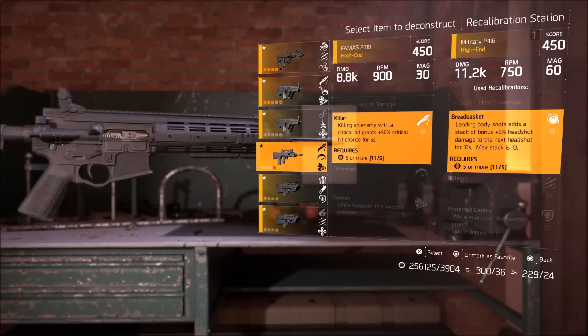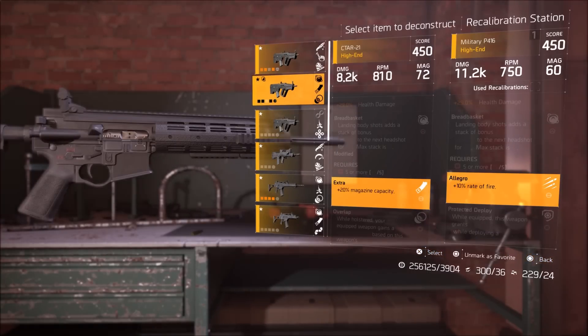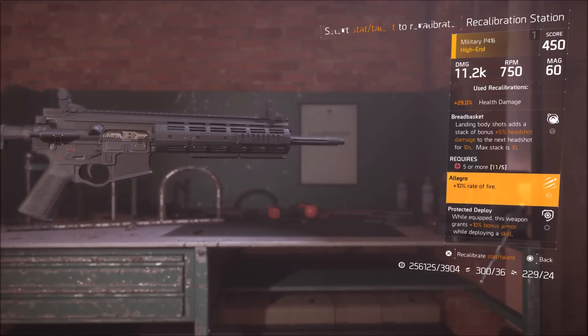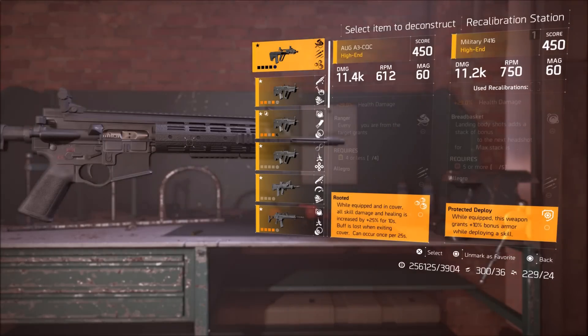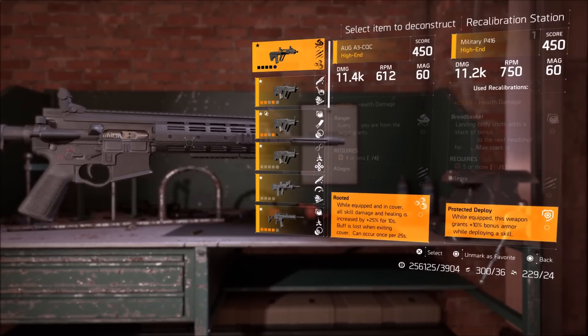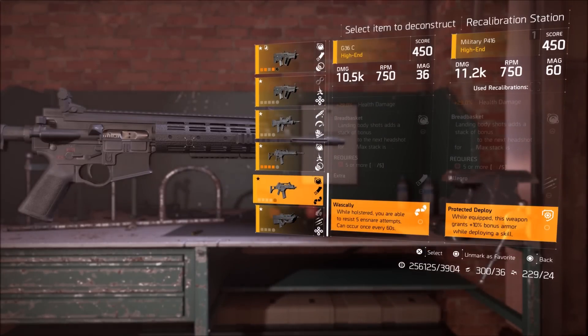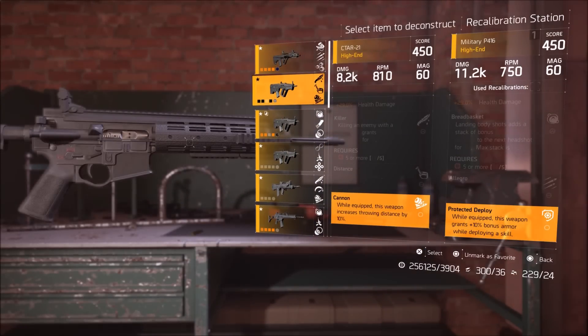Anything that has a requirement I can change into that slot. Moving down to something like Allegro or mag size — since there's no requirement you can pick anything you like. For the bottom talent, if I had Protected Deploy and wanted Rooted I could swap that over, but because I'm not changing a percentage I cannot raise the gear score — I'd just be swapping the talent and consuming one weapon into the other. Again, assault rifles into assault rifles, SMGs into SMGs — you can't take an SMG talent and put it onto an assault rifle or LMG.